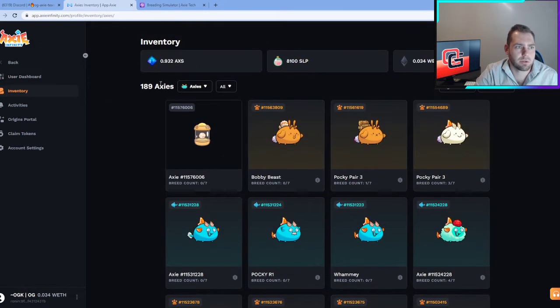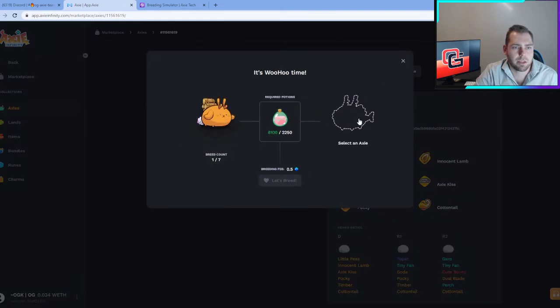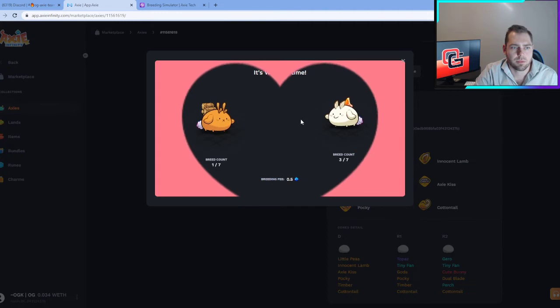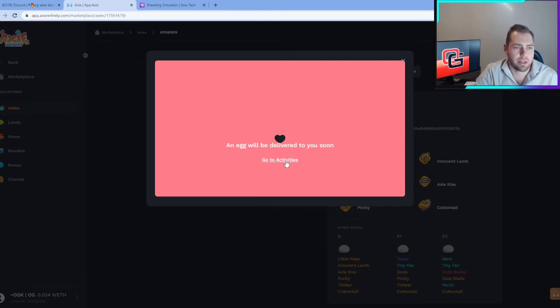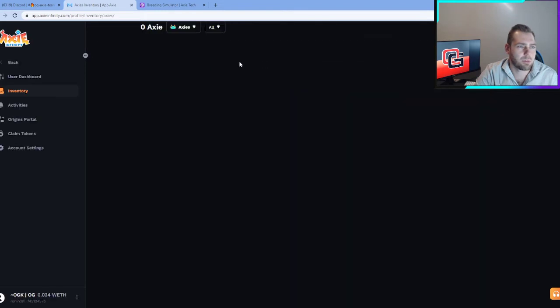We can go back to our Axies. In our inventory we're at 189 Axies at the moment — the first egg has popped through and the second should follow shortly. I need to make sure I'm breeding the correct two: the one with Pocky and Axie Kiss paired with the Goldfish one that has Confident. Both have Inno Lamb. Here we go, breed number three. Shout out to Hontow and Stark for putting together this breeding program for the Axie community, and shout out to Axie for helping put this on.